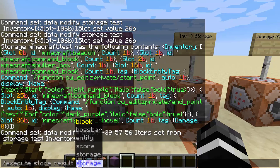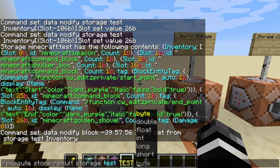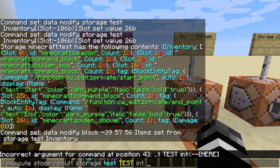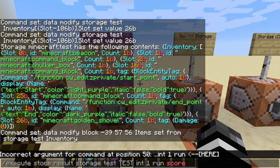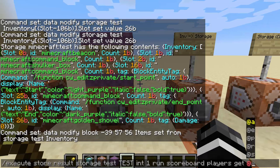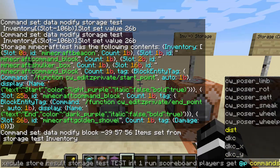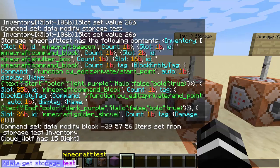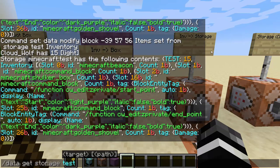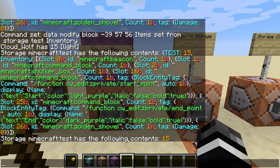One additional thing: you can also do execute store result storage, which works the same as store result block, store result score, or store result entity. Whatever command you run after it, the result gets stored at the path. For example, I can store a scoreboard player value into storage test at path test as an int. Running scoreboard players get @p light — it says cloud has 15 light — and now data get storage test shows test is 15. So you can use execute store result and data modify the same as you would with a block or entity, but with invisible NBT.